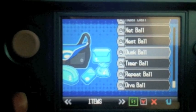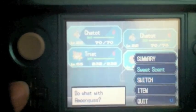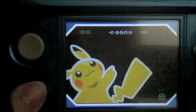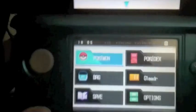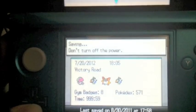A little basics on what you'll be doing here: every time you start your game, for every month, day, hour, minute, and second, your game generates something called a seed which determines all of these supposedly random events in your game, like which Pokemon you'll encounter, etc.